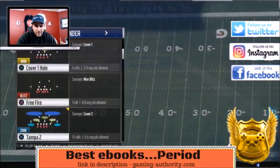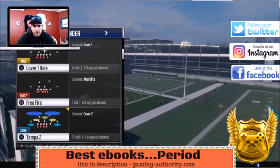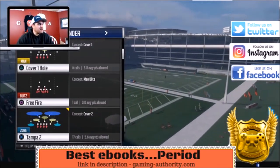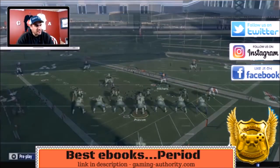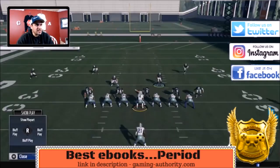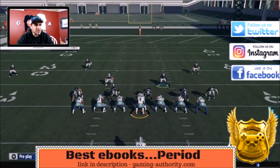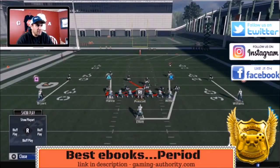Now we are going over a fast man covered blitz from the 4-3 under — this is the free fire. Watch how easy this is to set up. What you want to do is just immediately baseline, then slant the defensive line to the left, which is left on the d-pad, left on the right stick. Then move the blitzing linebacker up and move the other middle linebacker over to the right.